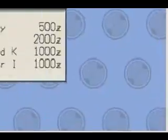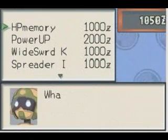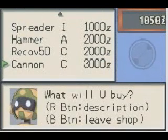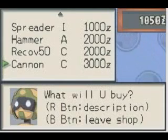A Net Merchant! I guess I will have that HP memory. Do I have enough for a power-up? Cannon C - that would be useful, because that would let us do the Zeta Cannon Program Advance. Maybe I should save up for that.